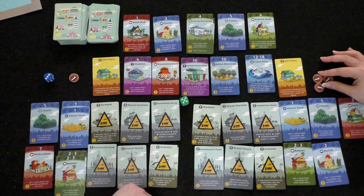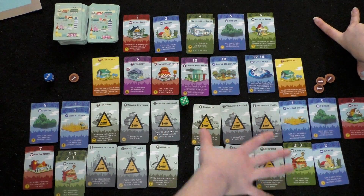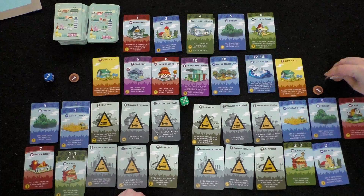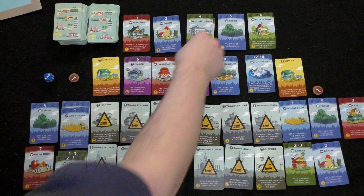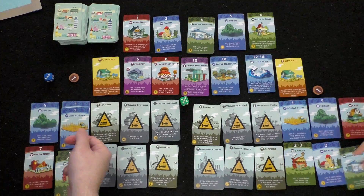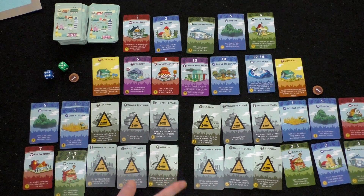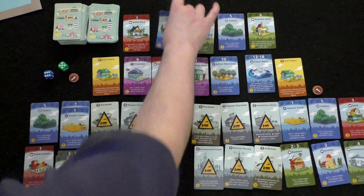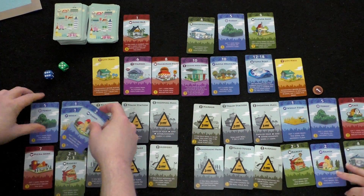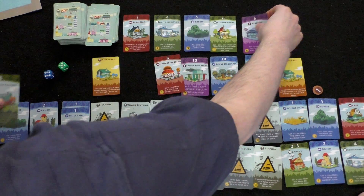Player two considers buying a convenience store: get three coins from the bank on your turn only on a four. He rolls a six — no income, just one coin left. A furniture factory replaces the previous card. Market now shows numbers five, six, six, eight.